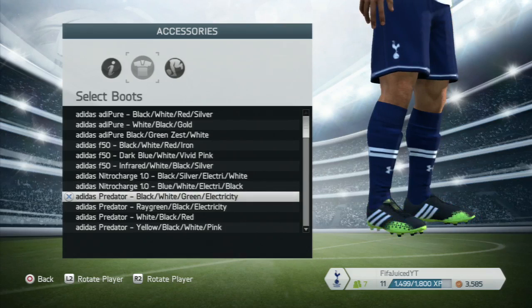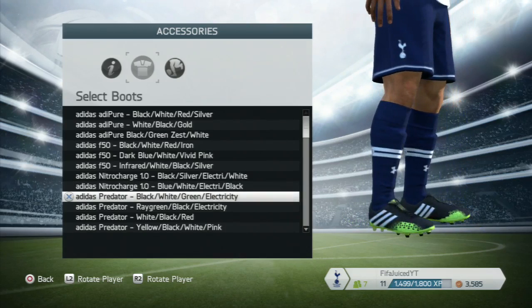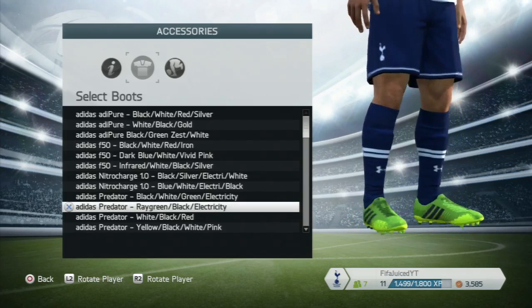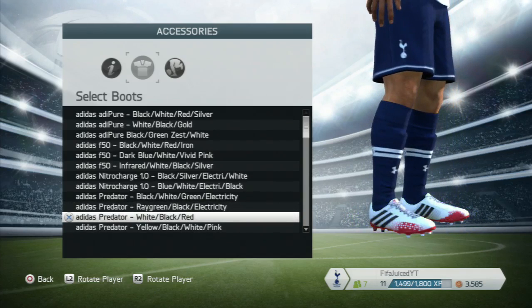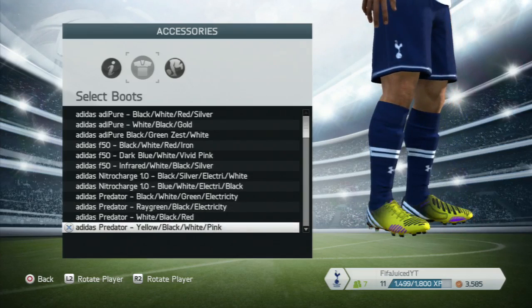We move on to the Adidas Predators — the new Predators. These are boots that I pretty much like. We have the very green ones, then the white, red and black, and then the yellow, black and white, which are a different type of Predator.